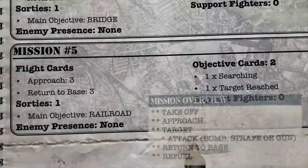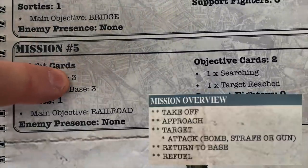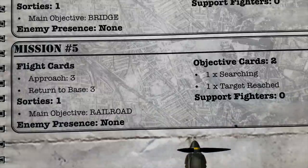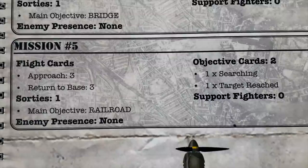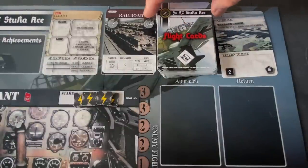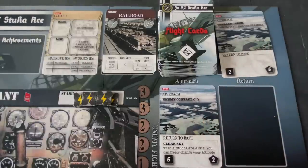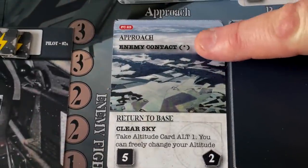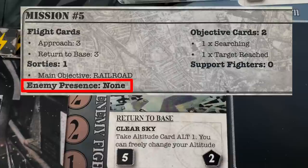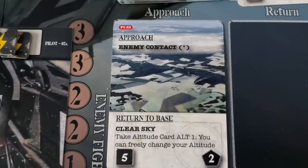The next element is the approach phase, representing us flying from our airbase to the railroad target deep in Poland. The flight cards tell us we need to successfully complete three approach cards — this is a long flight. We're going deep into the heart of Poland. We pick our first approach card and draw enemy contact. However, referring back to our mission objectives, enemy presence is none for this mission — we have air superiority over Poland — so when enemy presence is none, we can skip this event. Lucky for us, we've cleared our first approach marker.